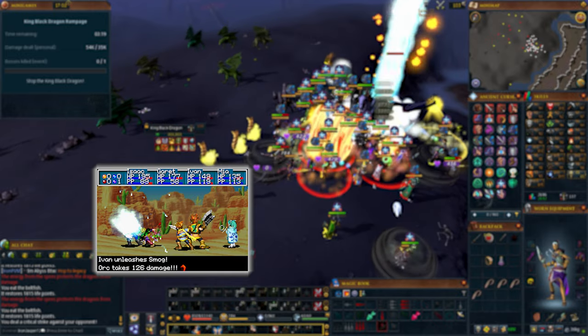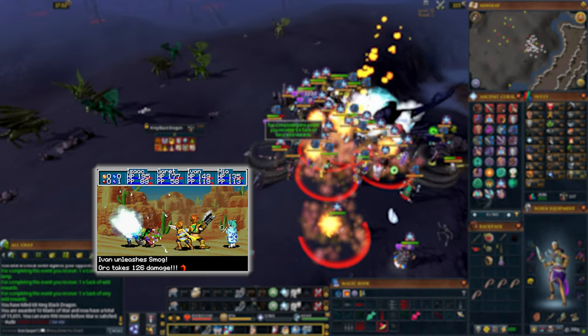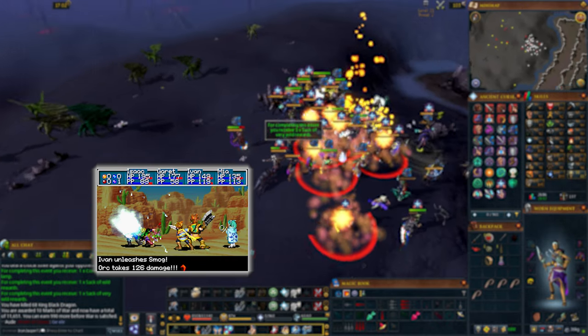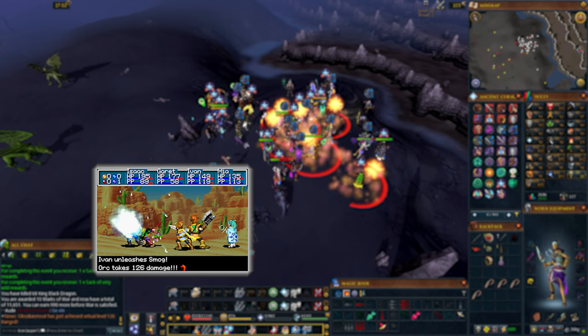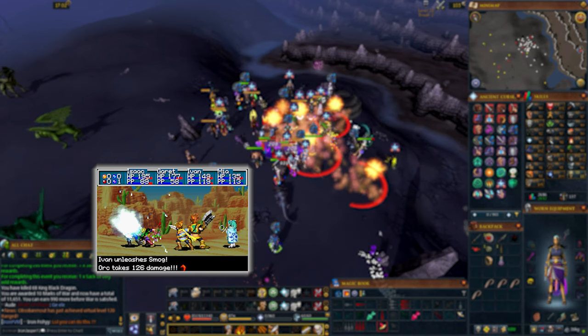Then you have each member of your team use a specific attack or ability — for example, Isaac attacks, Garrett uses Nova, and Ivan defends. When the round is over and the enemies are defeated, boom: 100% guaranteed drop rate for the harpy's drop table.